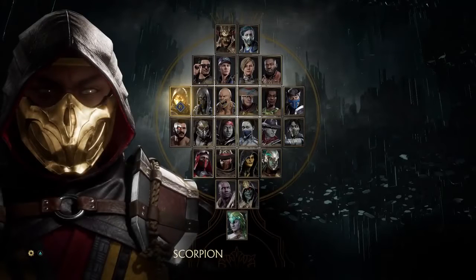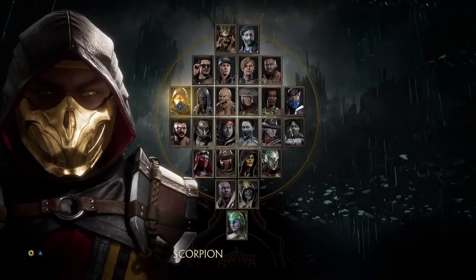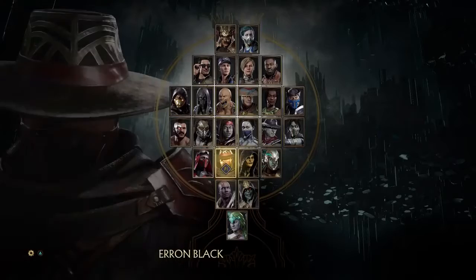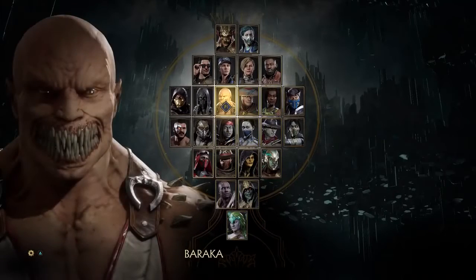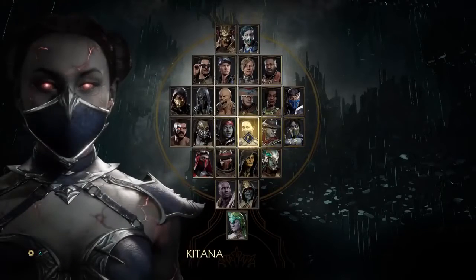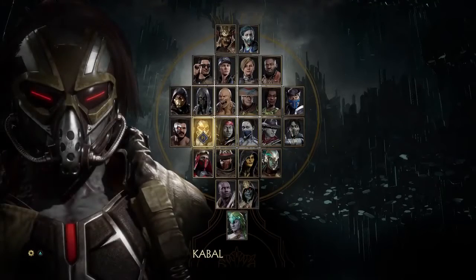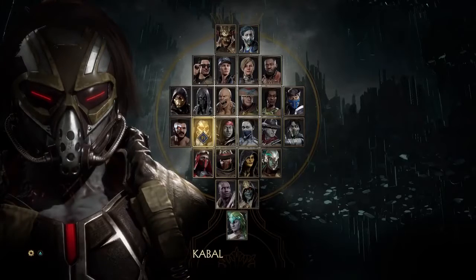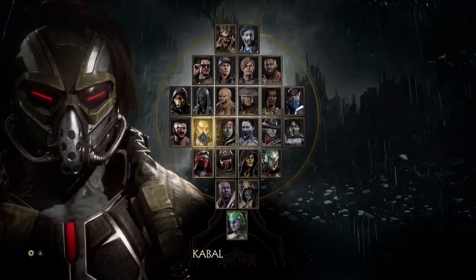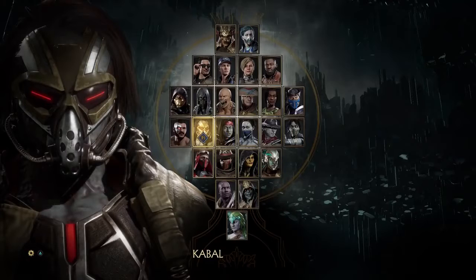Before we answer that, we have to establish there is a distinction between zoning and spamming. A zoner is a type of character that has many options to keep the opponent out. Prime examples include Cetrion, Noob Saibot, Kitana to some extent, and Jade — all these characters have a range of tools designed to keep you at full screen. Zoning is a completely viable tactic in any fighting game, like Guile from Street Fighter.